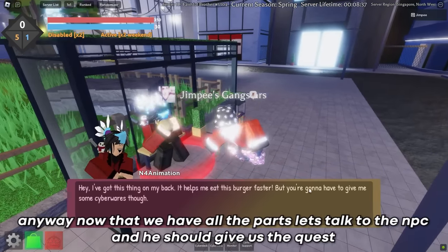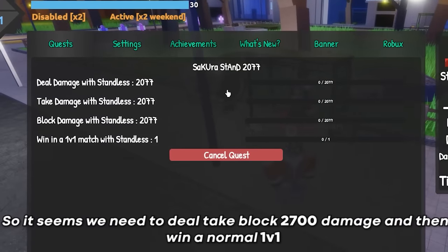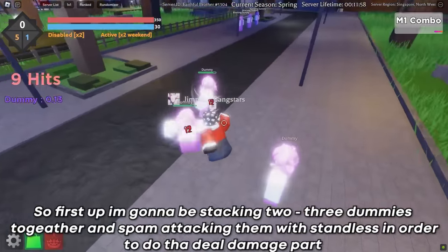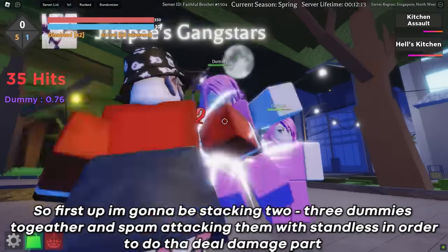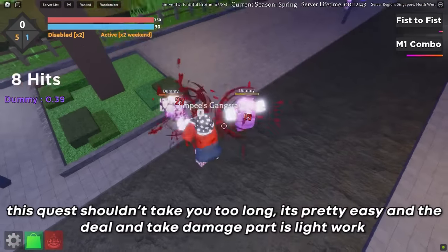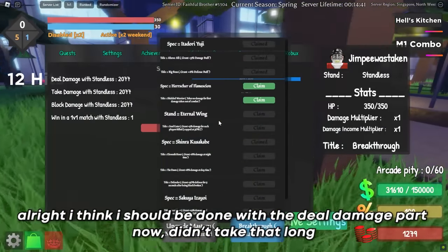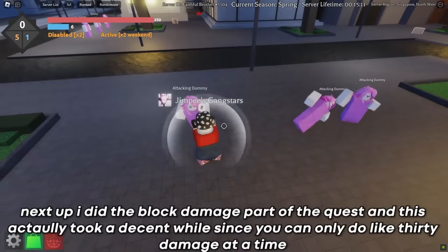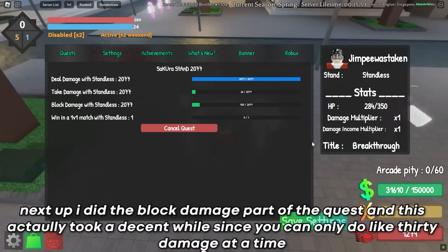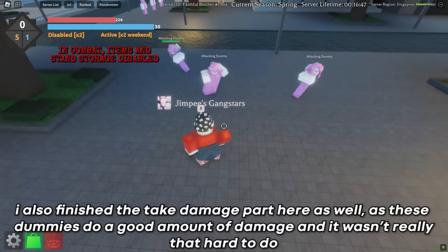Now that we have all the parts, let's talk to the NPC and get the quest. We need to deal, take, and block 2,700 damage, then win a normal 1v1. First, I'm stacking two to three dummies together and spam attacking them with standless to do the deal damage part. This quest shouldn't take too long — the deal and take damage parts are light work. The block damage part took a decent while since you can only do about 30 damage at a time.